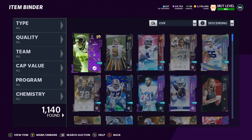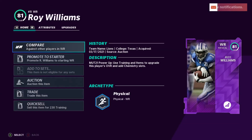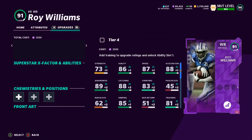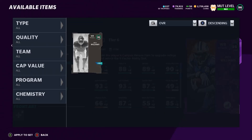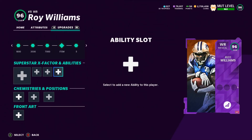Let's go ahead and power up these cards. The first one we'll do is wide receiver Roy Williams. It's going to cost quite a bit of training because he's already a 95 overall, so powering him up this season makes him a 96. Some cards should go up to like a 99 overall — I think our defensive players should. He's already in the lineup so taking him out will remove him, and we'll put him back after.